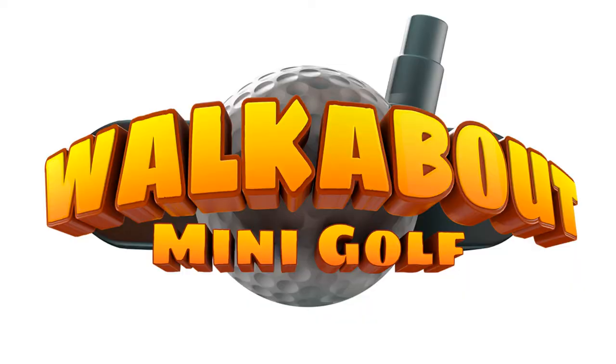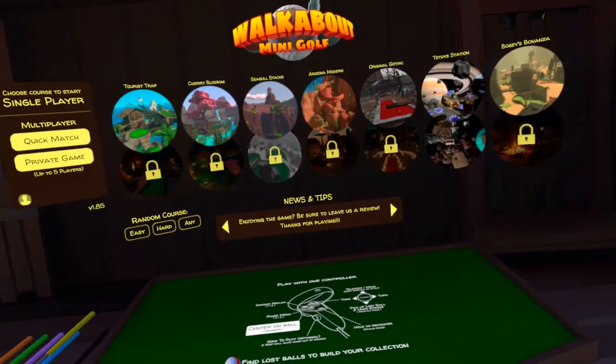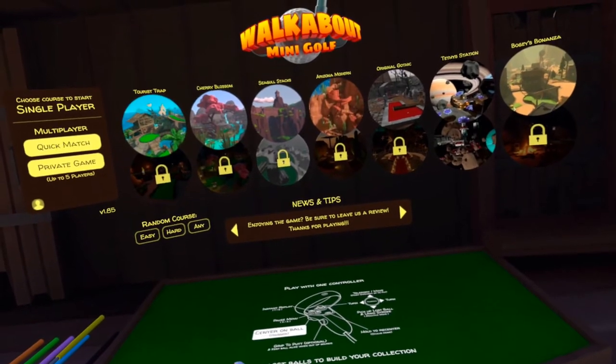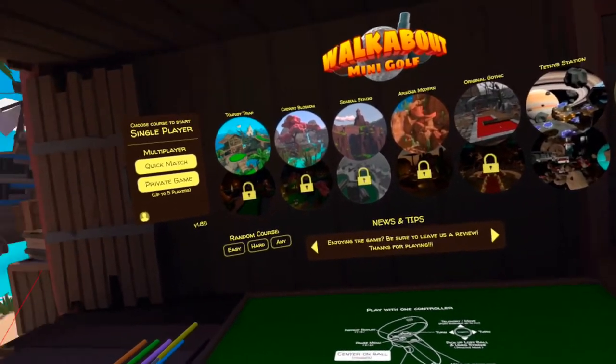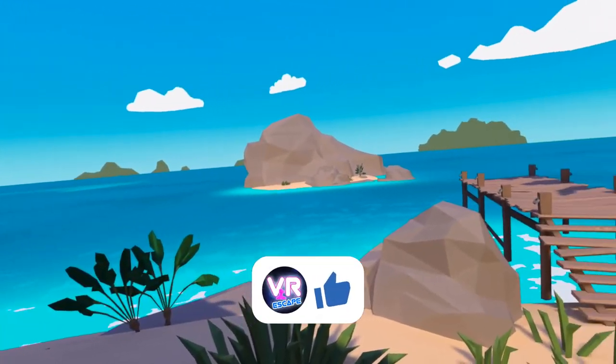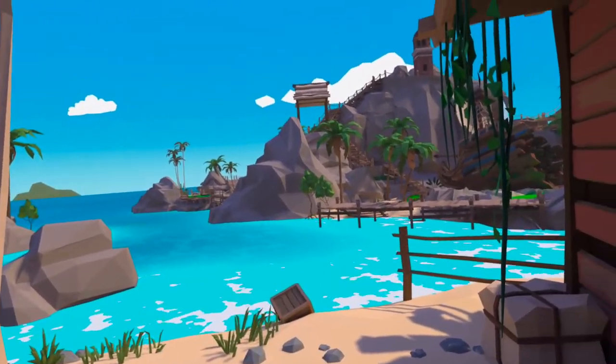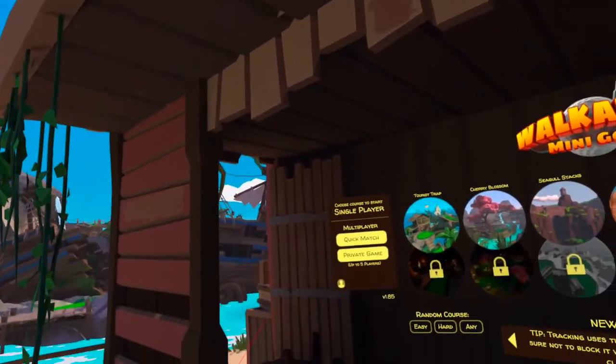Walkabout Mini Golf does exactly what it says on the tin. As you can see from the main menu here, it's like a golf shack and you've got a choice of seven different courses. The thing I really like is it doesn't get much more complicated than that. So if you've ever played Mini Golf in real life you'll understand what this game is all about instantly. No need for complicated tutorials — pick your course and away you go.